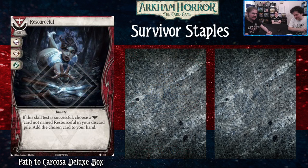Next is Resourceful, from the Path to Carcosa deluxe box. It's a skill with the Innate and Survivor traits. It commits for a book, fist, and foot icon. If the skill test is successful, you can choose any Survivor card — not any Resourceful, otherwise known as red cards — in your discard pile and return the chosen card to your hand. This card is so good: it's plus one to a test, and if you pass, you get to do any of the things you've already done again. It's even more valuable if you get back high-experience cards.